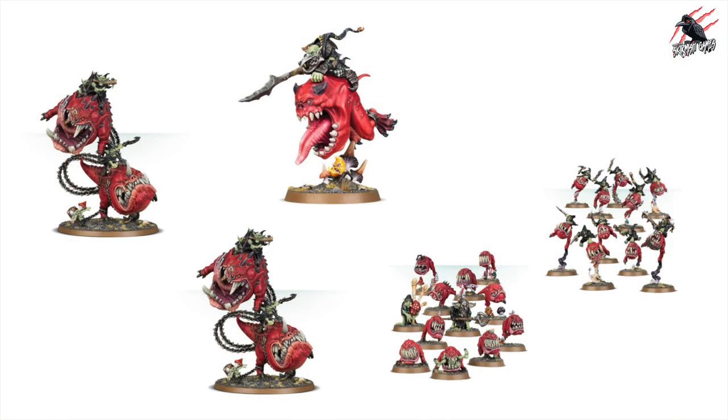Here are the models - there's going to be 23 altogether, but two of those are the massive mangler squigs, which is something I don't have but would like to have. There are going to be two in this box, so that's pretty cool. If you haven't got any of these units already, this is going to be an ideal one to get started with the Gloomspike Gits.